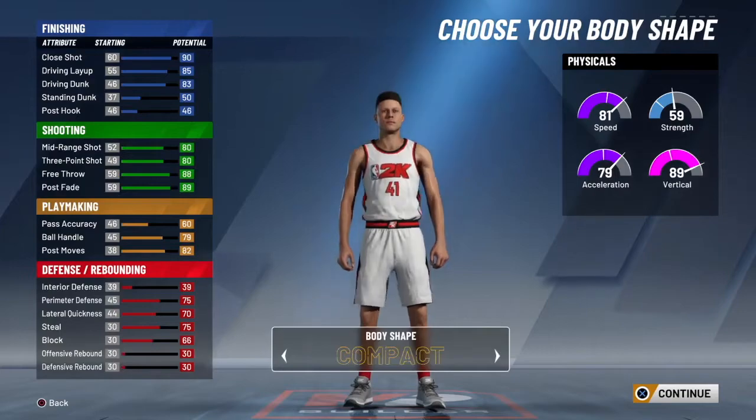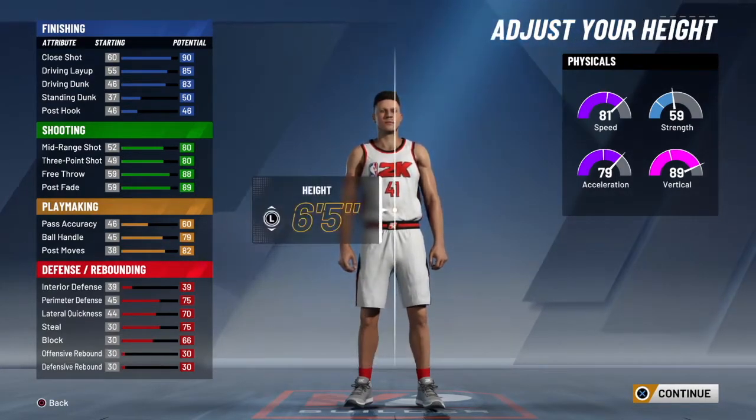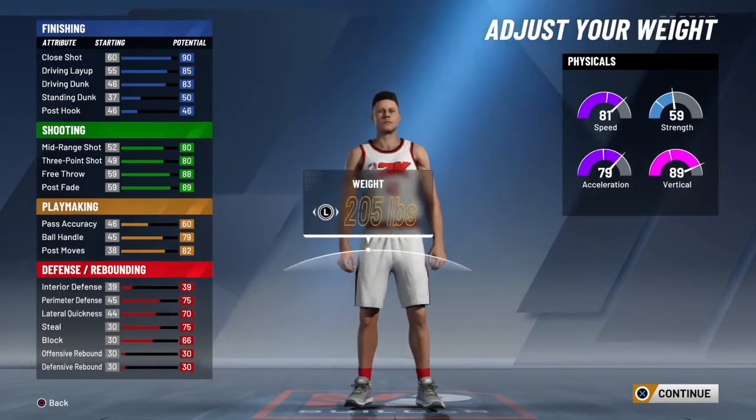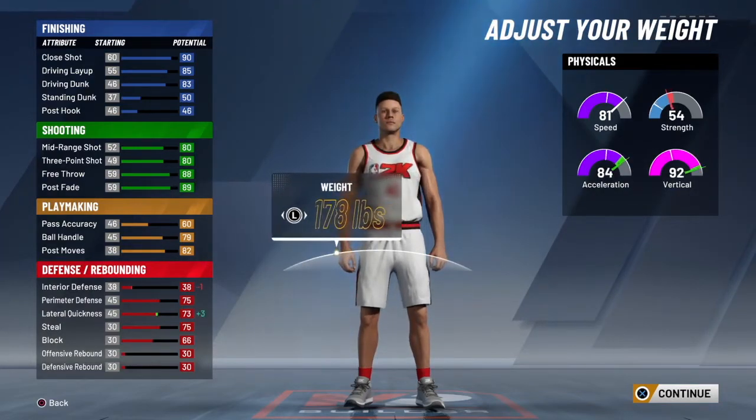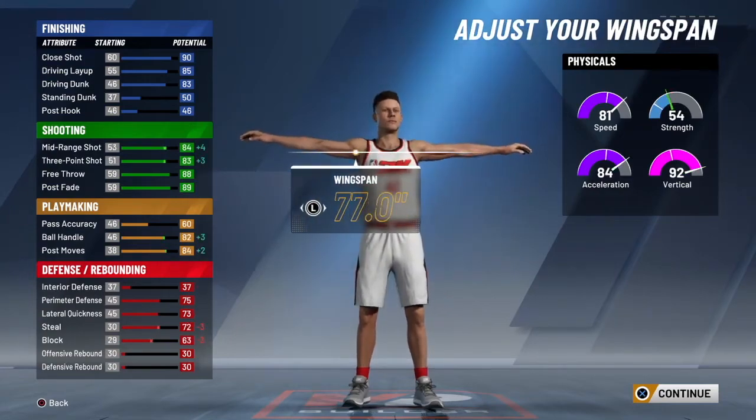Doesn't matter what body shape you choose. I always go with defined. You have it at 6 foot 5, minimum weight, and minimum wingspan.